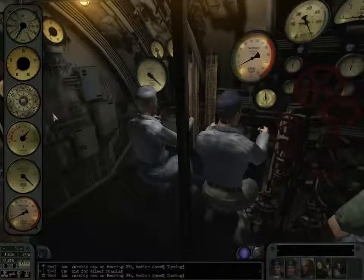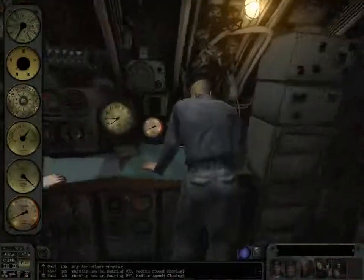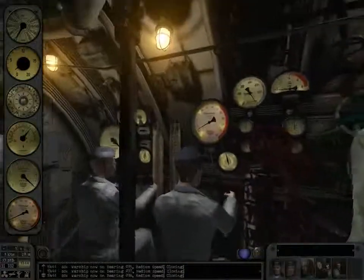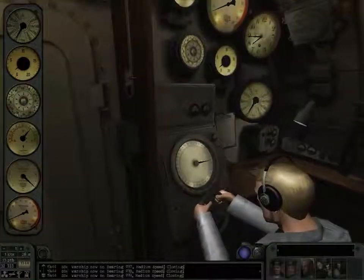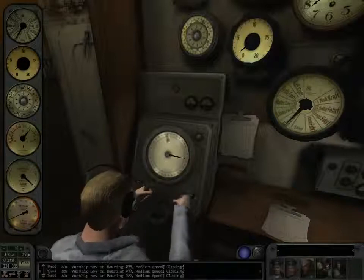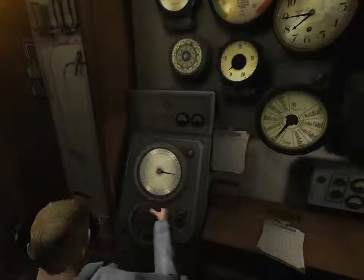I rigged for silent running because I probably should have done that long before I even started the run, but being out of practice, you do what you do. Now I'm making my way down to the hydrophone area. Here you get to see the operator working it for me. You can take control and listen for yourself, and you can actually tell if it's a merchant ship or a warship just by the sound of the screws. But here I'm just trying to get a bearing on where it's coming in, because it's coming bearing 90 degrees.